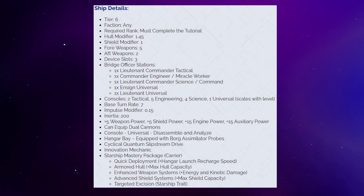With a base turn rate of seven, an impulse modifier of 0.15, and an inertia rating of 200, this thing is going to be very slow and feel very chunky to fly. I'm hoping that 200 inertia rating is a typo, because that's just ridiculous — it will have zero drift, just suddenly stopping like it hit a brick wall. Assuming this isn't a typo, this will be the highest inertia rating on any ship by a huge margin. The previous record was the United Earth Defense Force Vessel at only 75, and even the Liberated Borg Juggernaut only had an inertia of 65. So 200 seems beyond ridiculous.